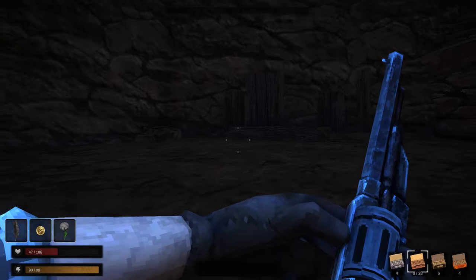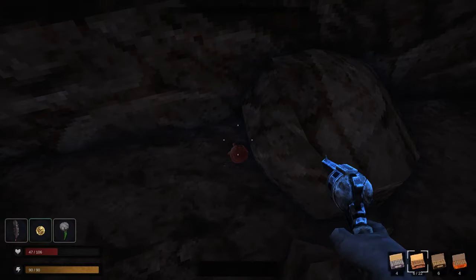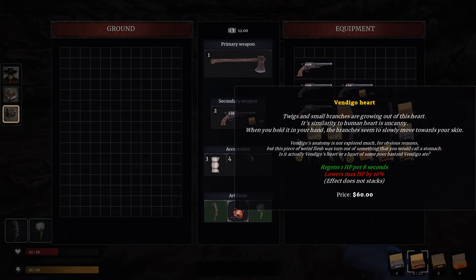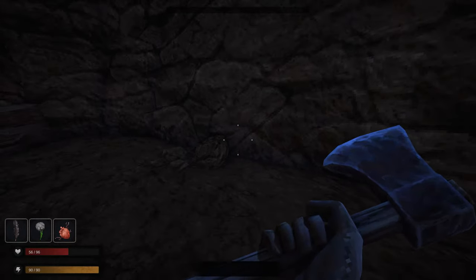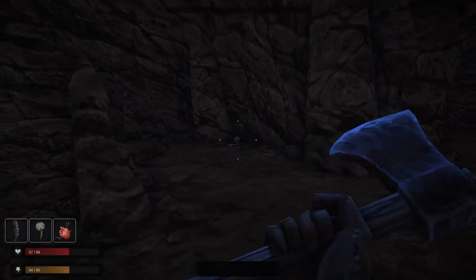More teeth to sell. Let's reload our revolver — whatever gets the job done. Some kind of heart over here — a Wendigo Heart. Twigs and small branches are growing out of its heart. Its similarity to a human heart is uncanny. When you hold it in your hand the branches seem to slowly move towards your skin. It regens one HP per second but lowers max HP by 10. I do need to use another bandage but I've only got one left. I really need to find some healing items or buy some — go back to the shop and sell some stuff.